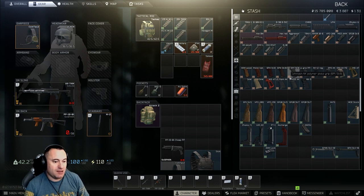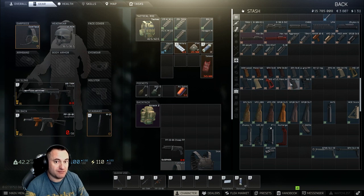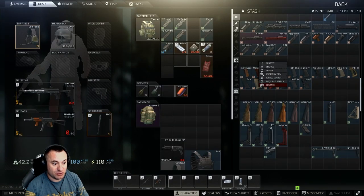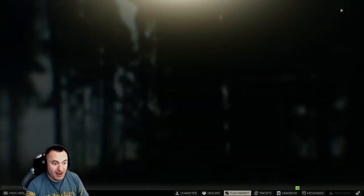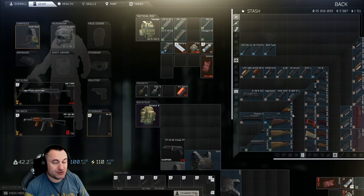Pistol grips are pretty straightforward - I have these ordered from lowest to highest ergo. When buying on a budget, you can get pretty close for pretty cheap. The RK3 can cost 35,000 to 44,000 rubles and gets you to 13 ergo, but if you look at something like the SAW grip you're at half the price. Just be aware that it doesn't always make sense to spend an extra 10,000 rubles for one more ergo point.